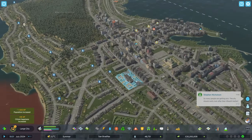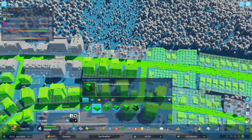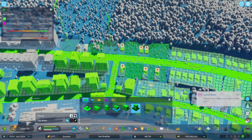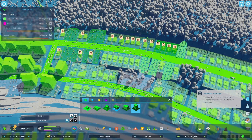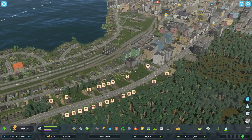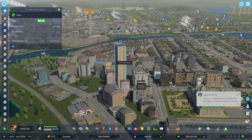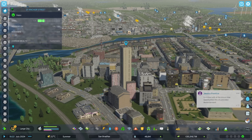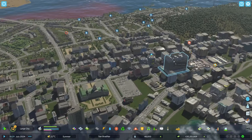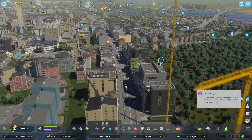High density housing is also required. What high density have we got? Large style apartment buildings — we could have a couple of them on there. This is obviously quite high up, going out of town. A couple of apartment buildings like that. These are the houses that live in there — that's brilliant! That's going to increase traffic as well, isn't it?